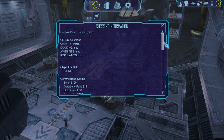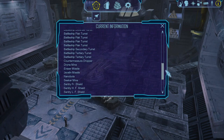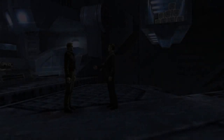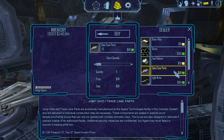Class Cochran. Boron gate lane parts — some of those have some light arms, which are probably contraband but might not be. It's home to Interspace Commerce, the principal manufacturer of trade lane and jump gate technology. ICX uses the Florida system as a jump-off point toward star systems recently identified as having potential for development.